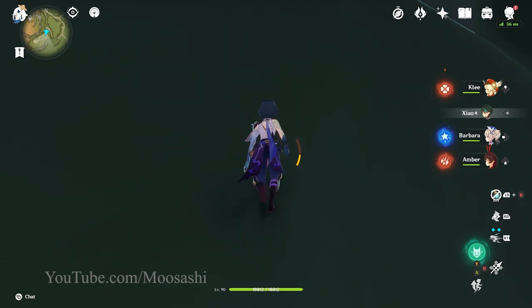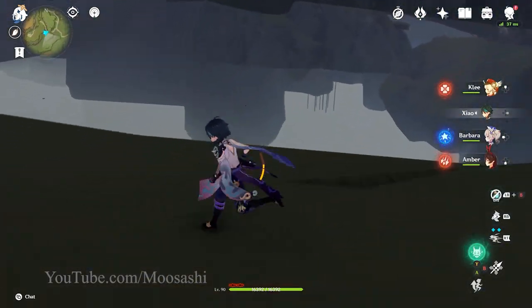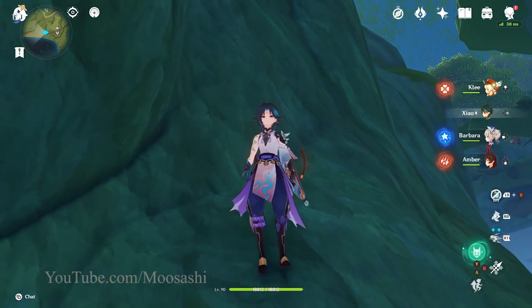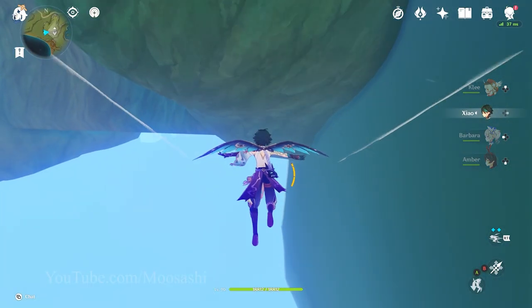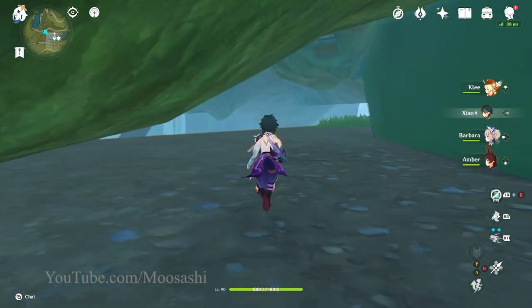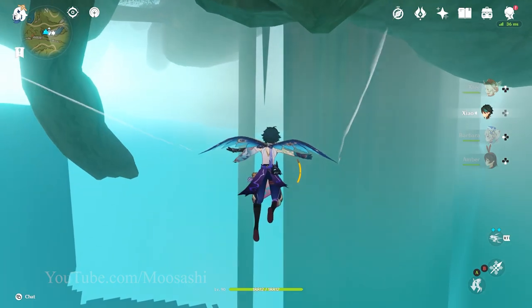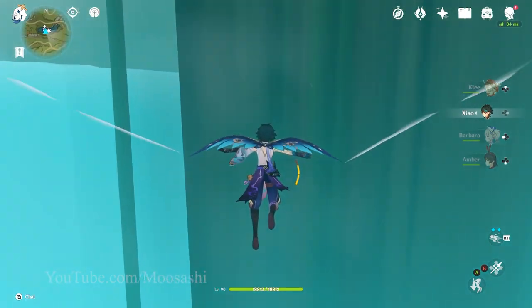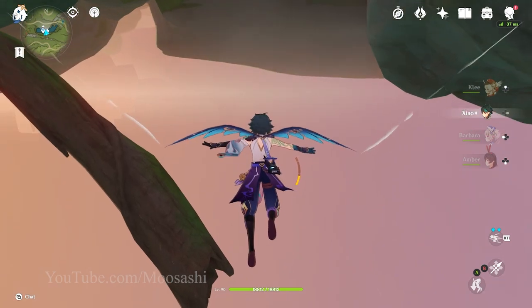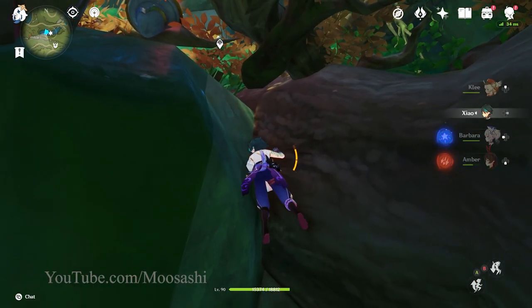So from the location we broke out of the map, just make our way over to the teleport waypoint — it's not too much of a trek. But if you're following along and this is your first foray into exploring below the map, consider using Xiao if you have him. He's the best character for this stuff. Kazuha's a good second option. This convenient log that's directly below the teleport waypoint is our ticket in — just land on it and climb all the way to the top.